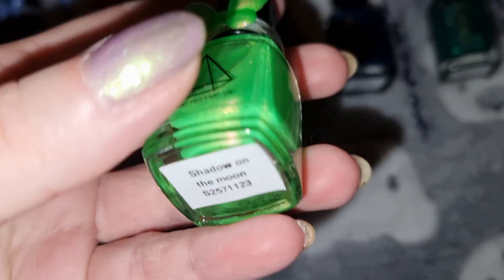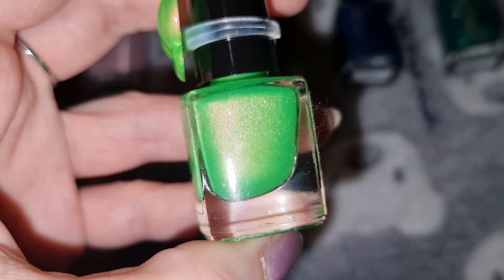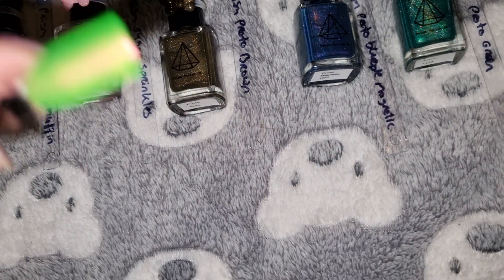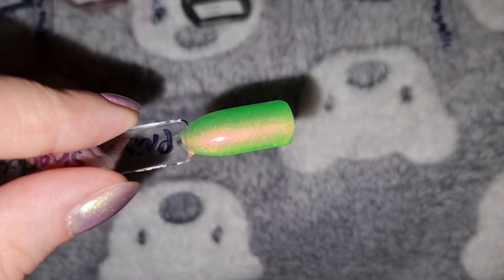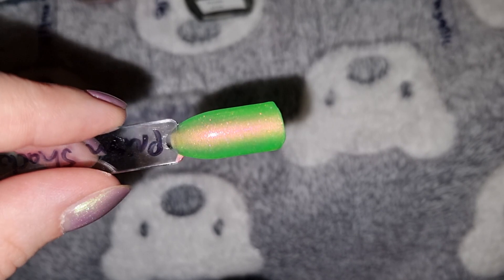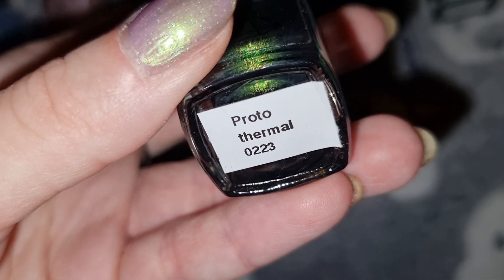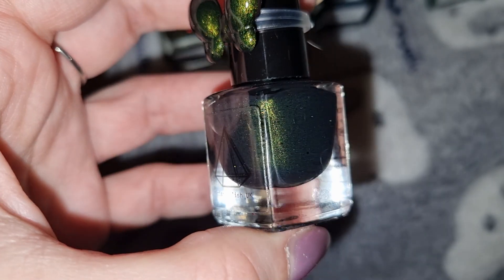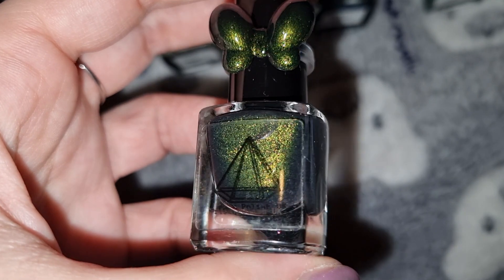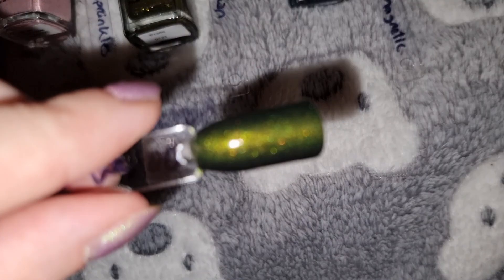This is Prism Polish in Shadow on the Moon, and this is what it looks like swatched. This is Prism Polish in Prototype Thermal, and this is what it looks like swatched.